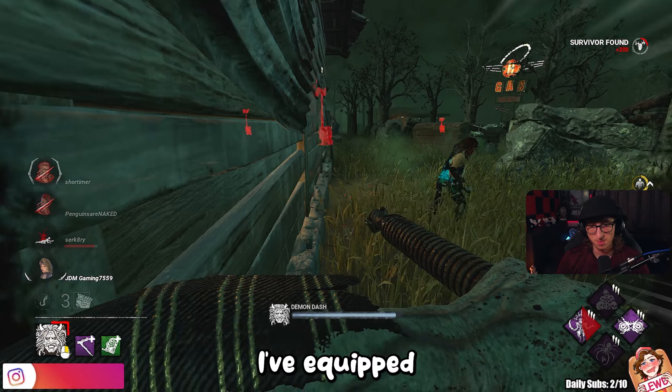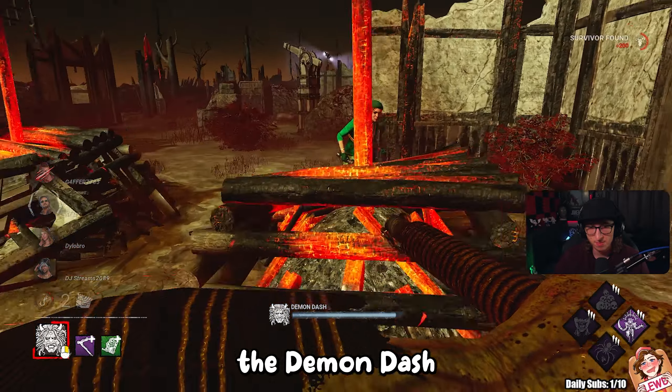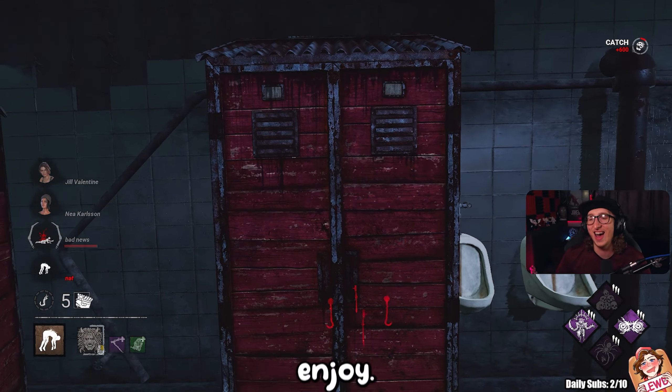To put more fear in the survivors' eyes, I've selected these add-ons: Adios Crutch and Kanabo Zen Talisman, which increases the Demon Dash by 21%. I can't wait to showcase this build in action, so let's dive into the video, and hopefully you do enjoy.